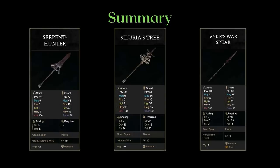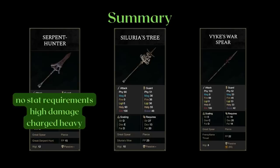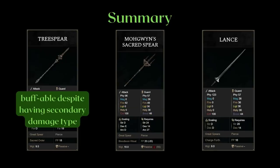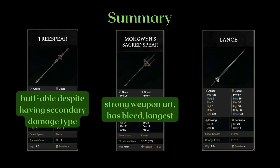I'll do a quick summary: the Serpent Hunter is known for its low stat requirements, good strength scaling, and abnormally high damaging charged heavy attack. The Silurius Tree probably has the least going for it as a greatspear — you would need to really like its unique weapon art to be choosing this one. As for Vike's, the madness buildup is the entire weapon. Tree Spear is buffable despite having split holy damage, which allows it to reach incredible amounts of AR. Mogwin's Sacred Spear has a really powerful AOE weapon art that can just outright win invasions or even duels if enemies get caught in it, and it also has bleed in addition to being the longest greatspear. And the Lance is the only infusible greatspear.